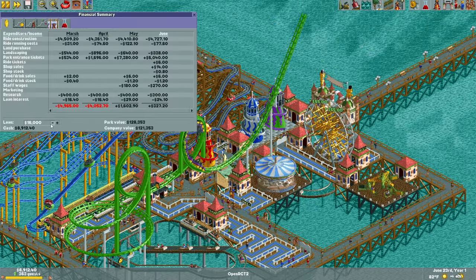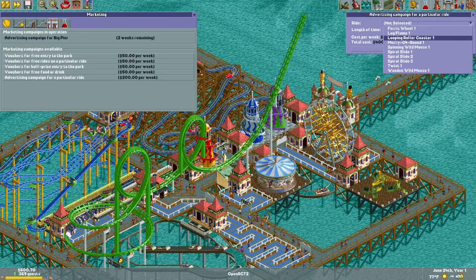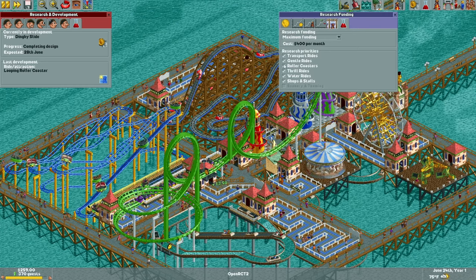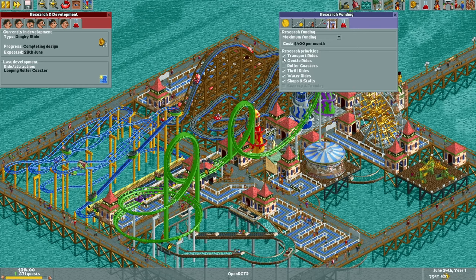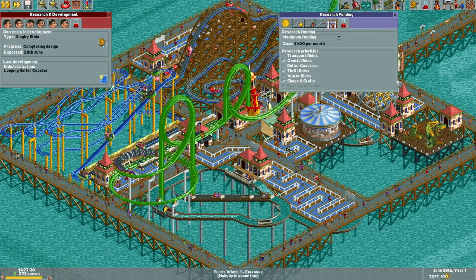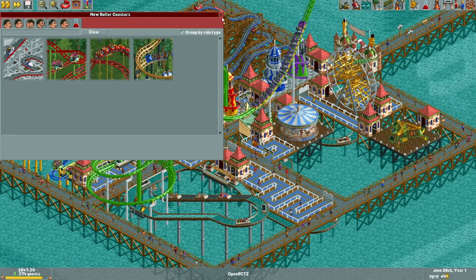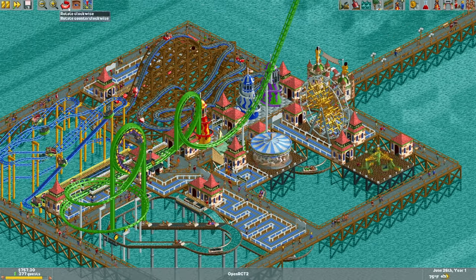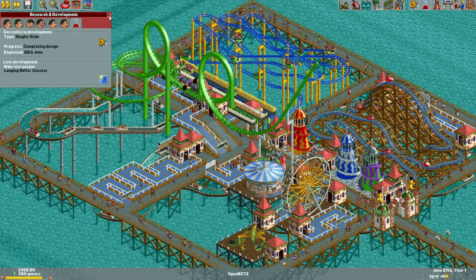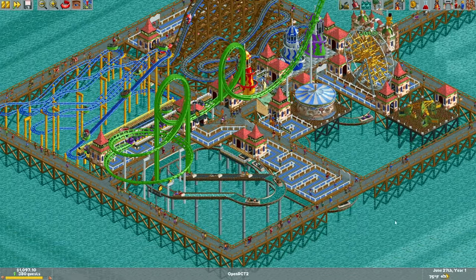We're more than halfway to our objective. I took out a big loan, so let's turn that off and advertise. Let's advertise the park as a whole and advertise our new roller coaster. What are we researching? A dinghy slide — no. Stop researching roller coasters. We need shops and stalls, thrill rides, and gentle rides, because those are the small things we can fill the rest of the space up with.